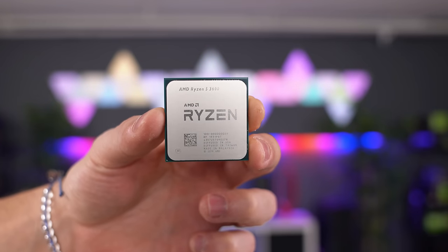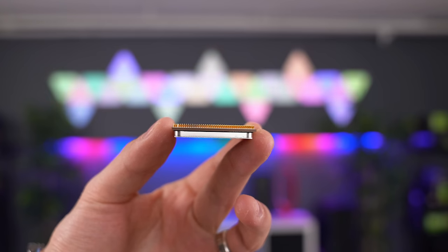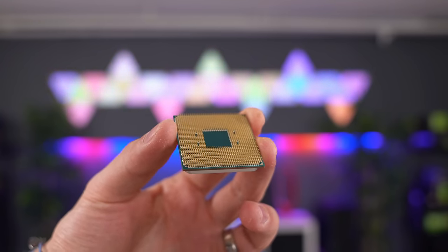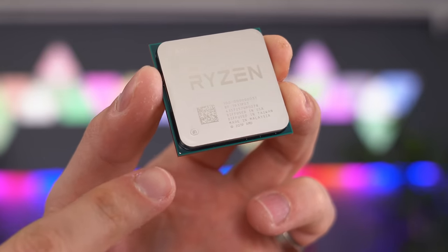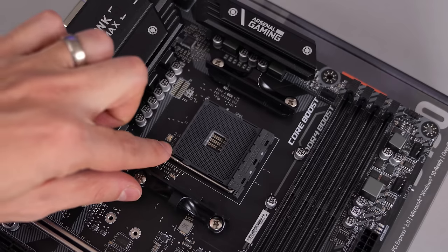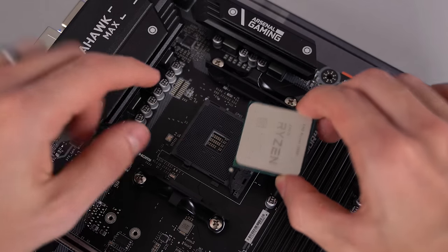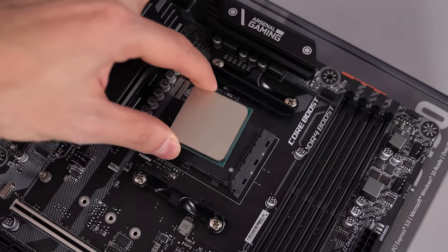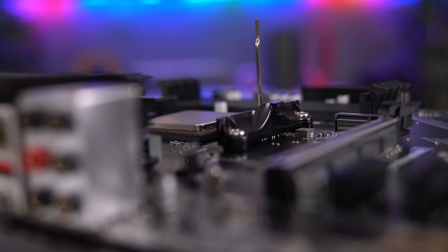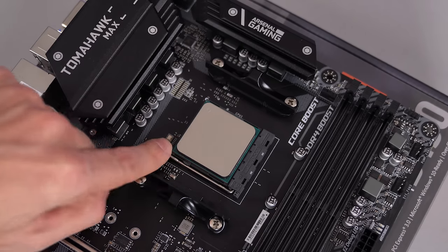Next, we're going to install the CPU. Make sure you're grabbing the CPU from the sides. Whatever you do, do not touch the surface or the back side with the pins — otherwise you can damage it. Locate the tiny triangle in the corner of the CPU, because we're going to match that with the triangle from the motherboard socket. Go ahead and lift up the lever and gently place the CPU down on its socket, but do not apply any pressure or move it around as it can damage the pins. It should fall in naturally. Afterwards, proceed to lower down the lever and lock the CPU in place.